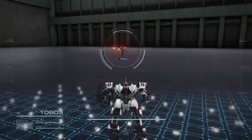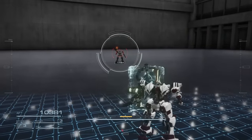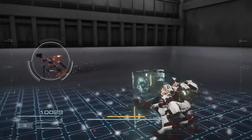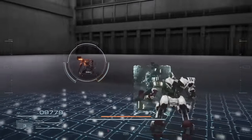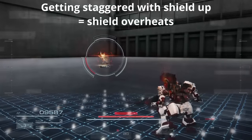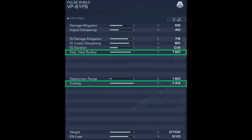Heat only builds up for shields when you cast it — taking damage does not increase the heat buildup of your shield. However, do keep in mind that if you get staggered with your shield up, your shield immediately overheats. And since higher cooling means that the heat will reduce faster, looking at these two stats can tell you how often you can use your shield.